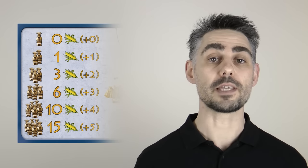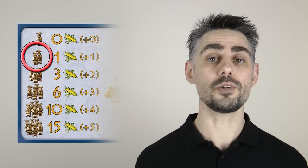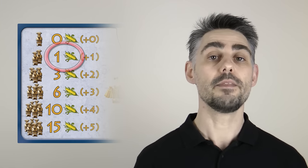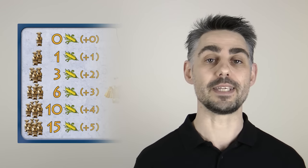Also, you pay additional corn based on how many workers you place in that turn. This is shown on the left hand side of your player aid. For example, if I placed those two workers it would cost me an additional one corn. Basically, the more workers you place in a turn the more expensive it is.